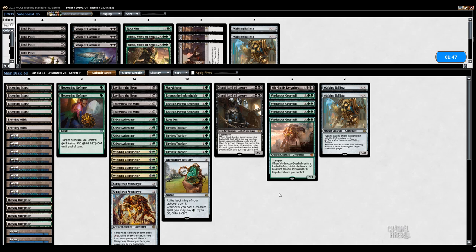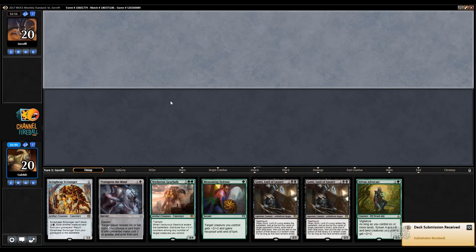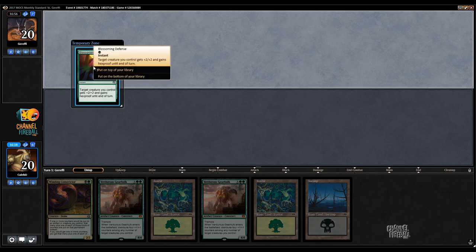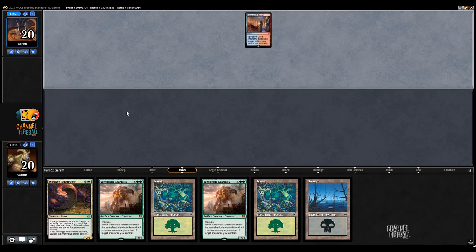So many counters. If I could replace my deck with 40 Scrapheap Scroungers and 20 Swamps, I would do that in a heartbeat. This is not a hand that beats a pile of three mana counters — that's what this hand is not. I think I just need gas. If I had another two drop in hand, I'd probably keep that.